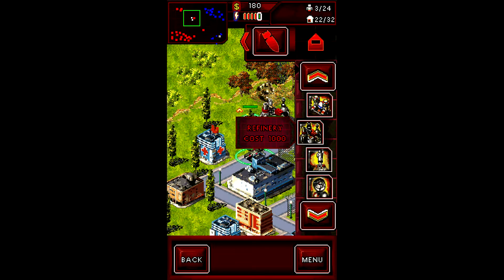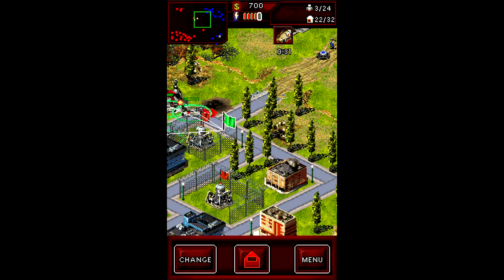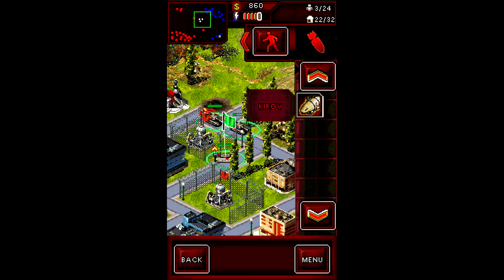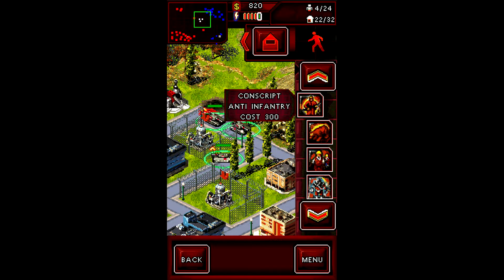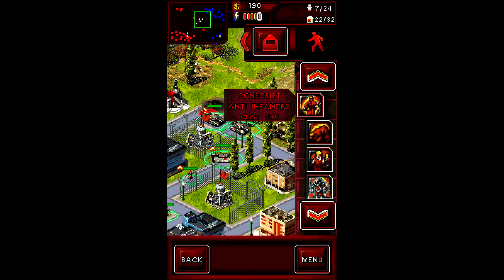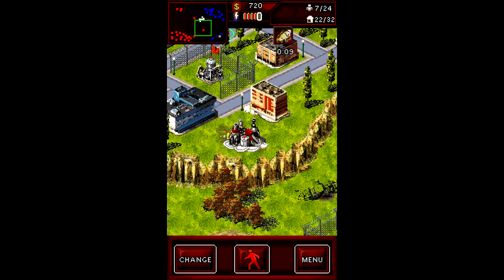And then let's just put some guys there to defend my territory. Green squad, you get over here. And let's add some infantry to you — green squad, green squad. Yeah, maybe two more. That should give me enough firepower to defend myself and protect my holdings here. So that looks good to me.